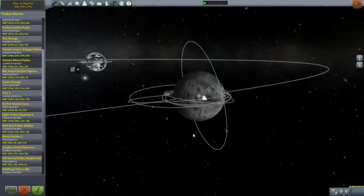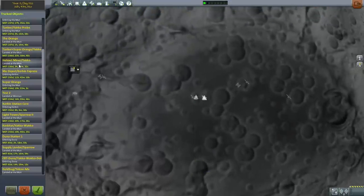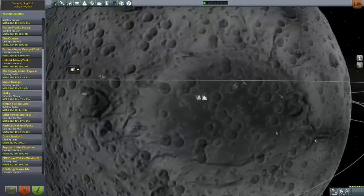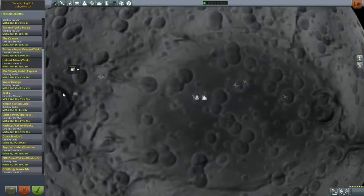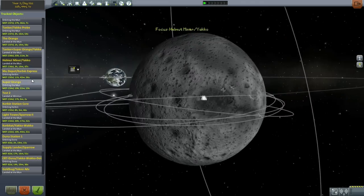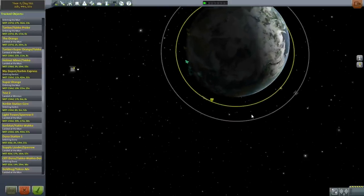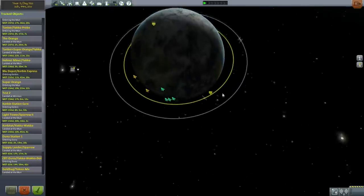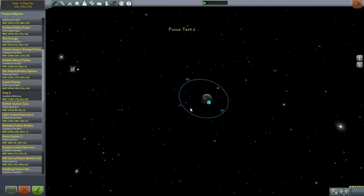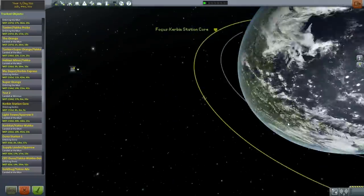The helmet miner is at the base right now — it's our current carbonite miner, though we haven't used it to ferry carbonite from the surface to the station in orbit. Probably I could build a better miner as we open new technologies. The mu fuel depot is an emergency fuel depot in orbit around Kerbin, meant for emergency refueling — possibly for our space plane if we need to dock with it.